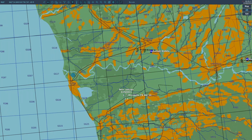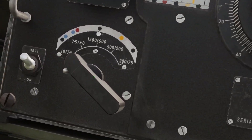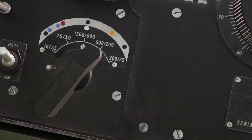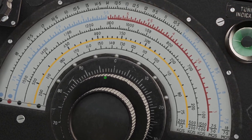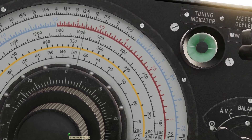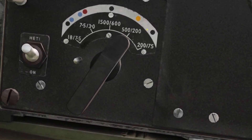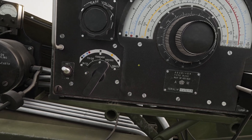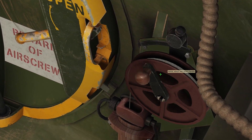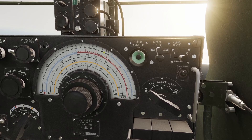I want to fly to this beacon at 335 kilohertz, so I've got to tune in the radio frequency. I'll switch it to the right band — 335 is between 200 and 500, so it's the yellow band — and I'll dial in to 335. Keep in mind the signal might not be good on the lower bands, so there's an extra antenna you need to lower out of the plane. Just unclick it and left click, then relock it and the signal should be better. You can hear the Morse code pretty clearly now.